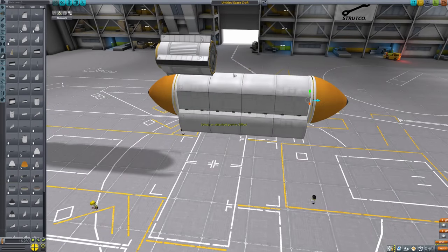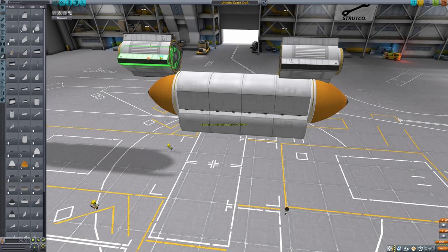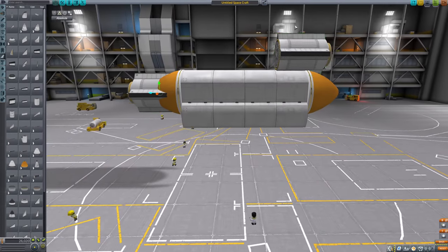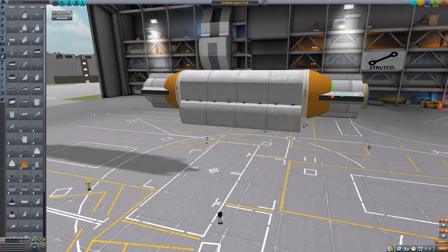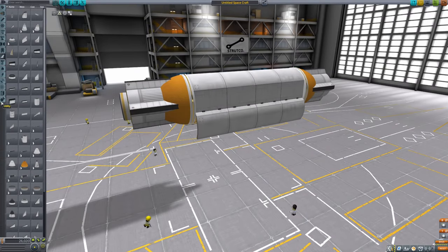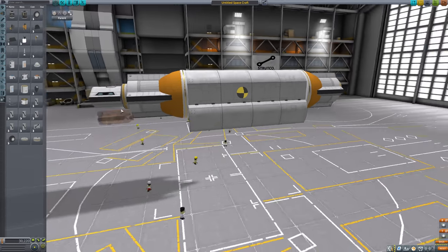I am using two 3.75-meter fairings on both sides of the cargo bay. This way we can go really custom with the fuel tanks, crew cabin and other subsystems — from this point onward I just add the same fuel tanks on both sides. A small trick here is to add a nose cone as the first and only attached part to the fairing, then add fairing content from the sides. This way you kill the aerodynamic drag of the fairing, keeping them in line with the regular shuttle body parts.